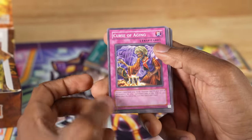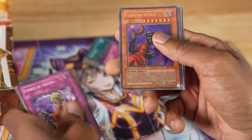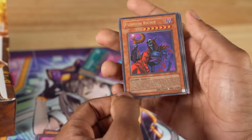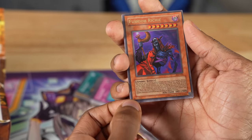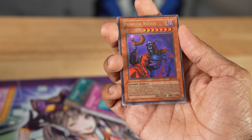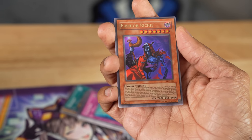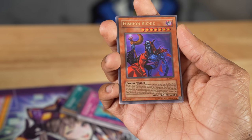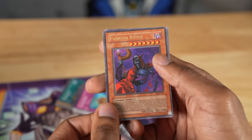Curse of Aging — I feel like I'm feeling this right now in my life. Yomi Ship — strong removal. Gravekeeper's Vassal. First ultra rare: Fusio Richie, which can only be summoned with The Great Dizard. You can flip this into face-down defense position and it can negate magic and trap cards that target it. Hopefully that's not the rarest thing we pull.